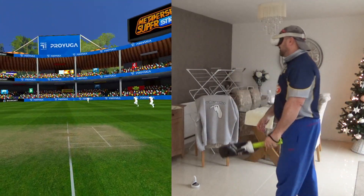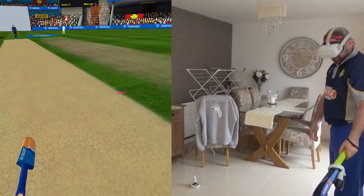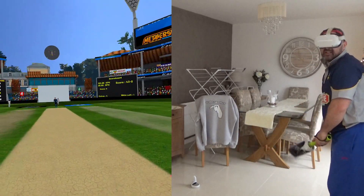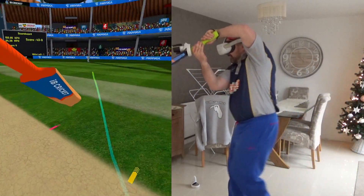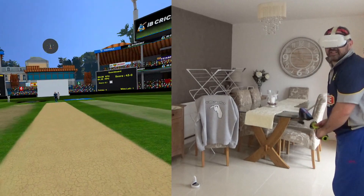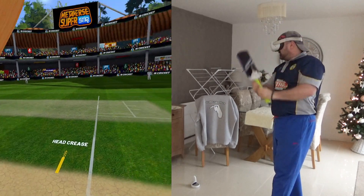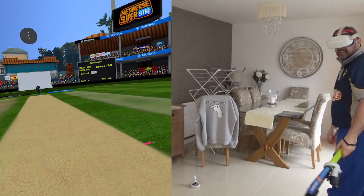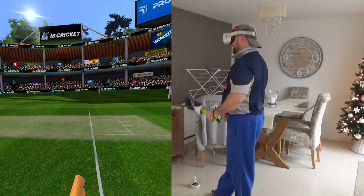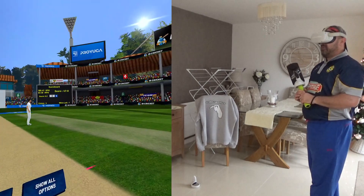Massive shot — massive square drive, one bounce, smashes into the advertising boards and that puts us on to 43. Right arm fast, just waiting for that bouncer. Just play it nicely out to cover — cover and three slips, a gully. I chased a wide one — that's the one that will get me out, but it's gone flying over the slips for four. Absolutely hammered — raced away in front of square, four more: 47.